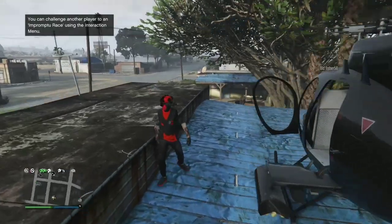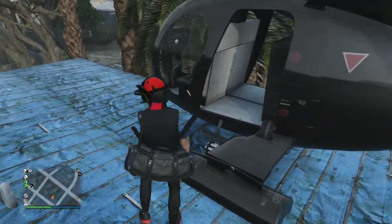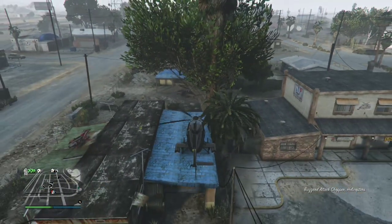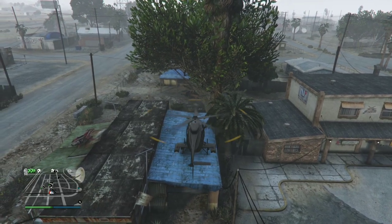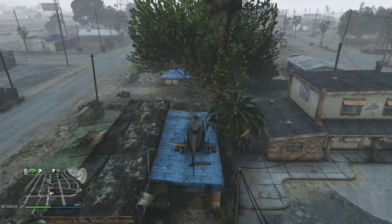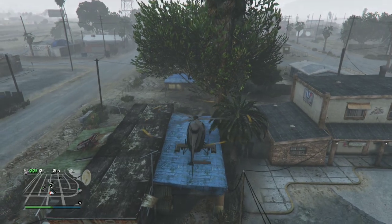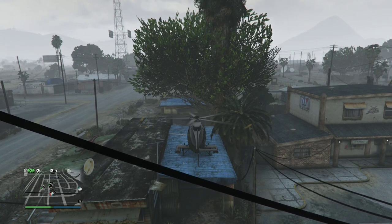Make sure the Buzzard is exactly positioned where it needs to be to get inside Trevor's trailer. Hop into the driver's seat and have your friend hold Y or Triangle to throw you out of the Buzzard.